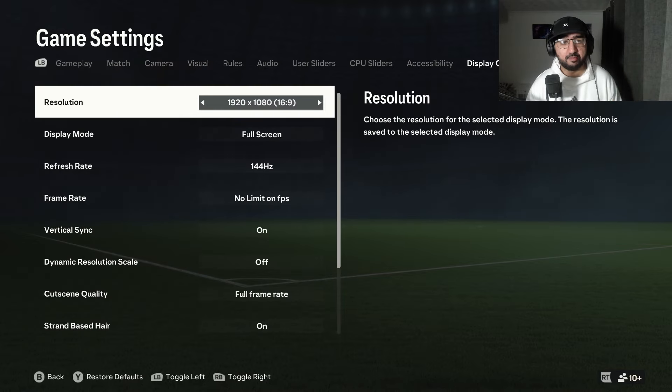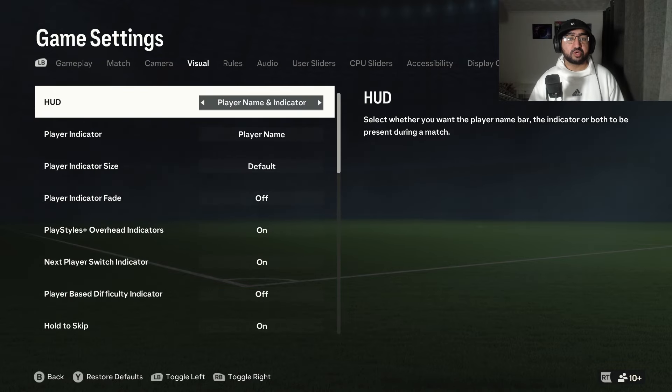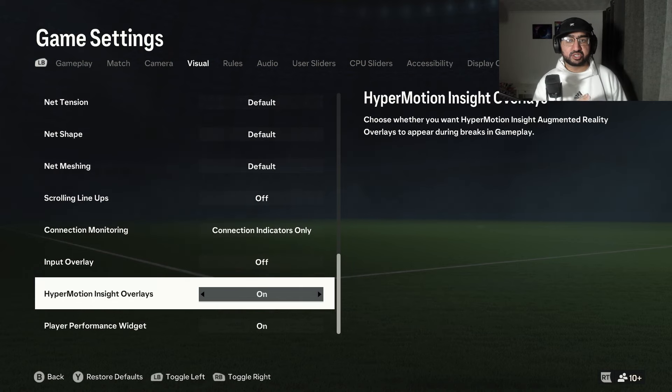Now we move to the visual tab. Visual settings are basically extra on-screen stuff you don't really need. First up: play style plus overhead indicators — those little icons on top of your player's head for evolutions and such. Turn this off, it's just extra frames you don't need.